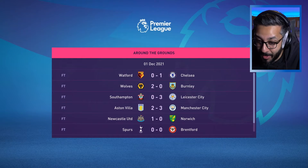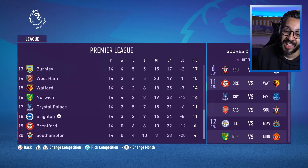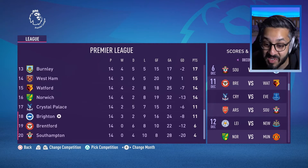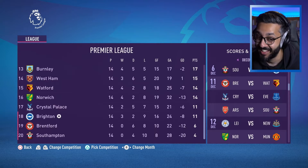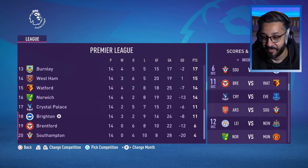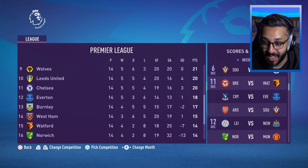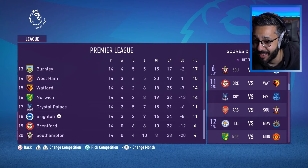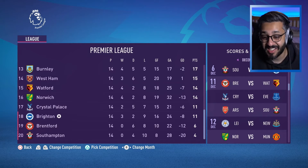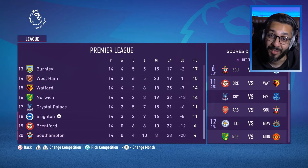With those poor performances we've dropped back down into the relegation zone — we've been flirting around it for so long now. 14 games in and only 11 points — that is just terrible. Watford, Norwich, Burnley, Brentford, and Southampton are the only teams beneath us. We just can't catch a break at the moment. We get one good result and then a couple of things go against us. Three wins, two draws, and nine defeats — it's just not very good.